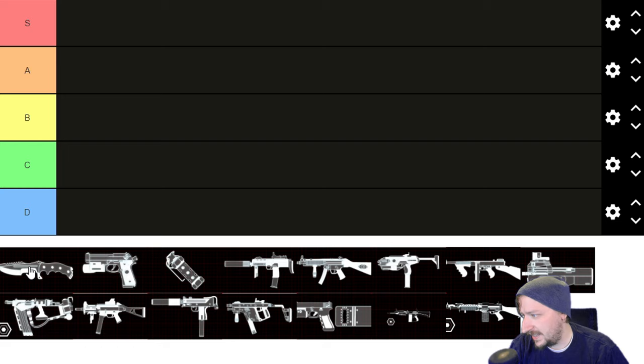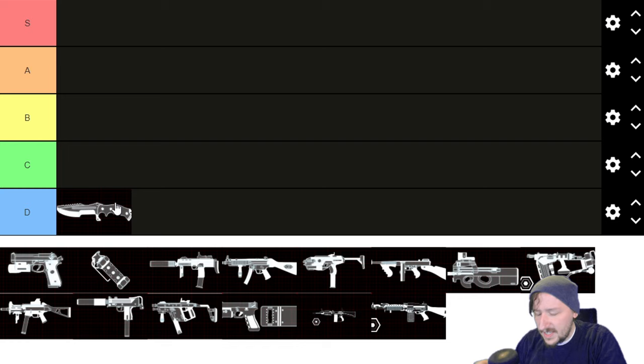First up we got our knife, and the knife on SWAT is actually really good because you can have the close combat training skill which gets you extra damage with your knife, so you can actually use it pretty early on to deal a lot of damage. You can kill anything in the first couple waves. SWAT is probably the best starting class in the entire game. I'm going to put the knife into D tier — even though it's great early on, after that you're probably just going to use it to block and parry. Nothing really to talk about there.